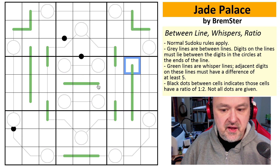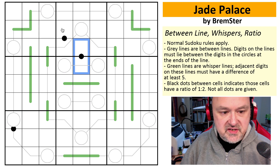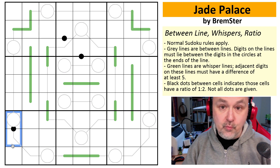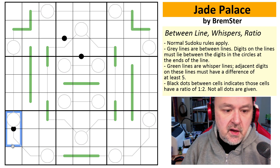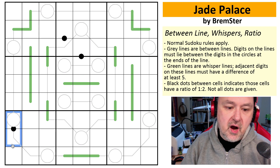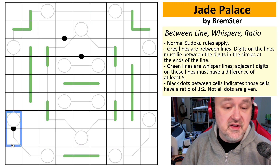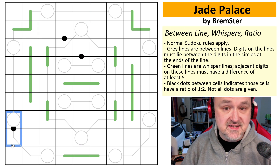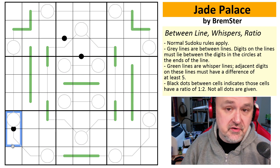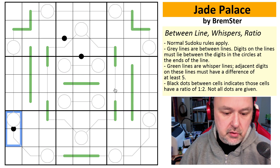The only other rule in play is there are three black dots in the grid, and all of these dots will have a ratio of one to two. Not all black dots are given in this puzzle. Those are the rules, and now I'm going to start showing you how to solve it. I highly recommend you try this one on your own because I think the trick in it is quite good and the feedback has been excellent. However, if you wish to keep watching, here we go.